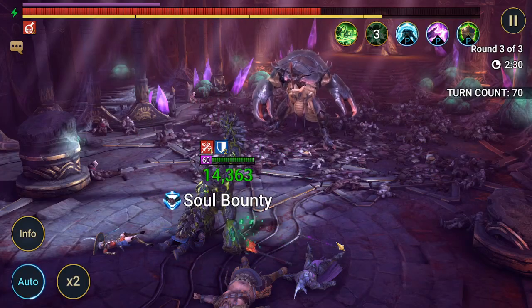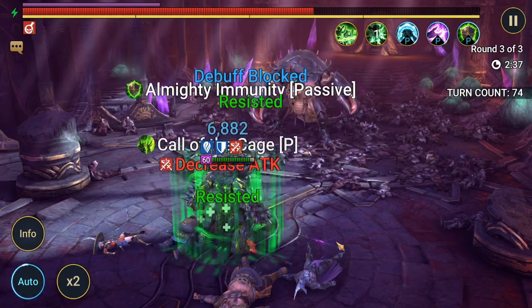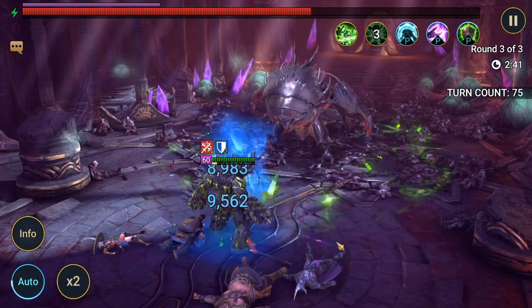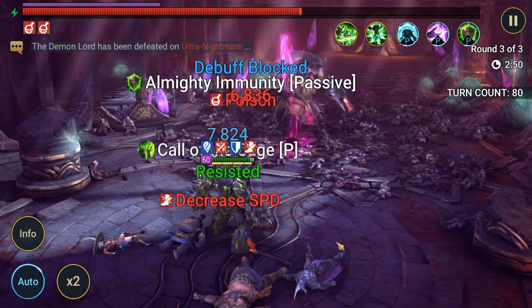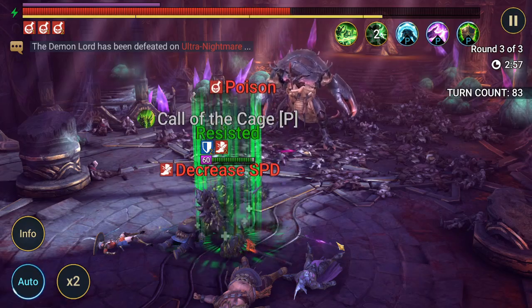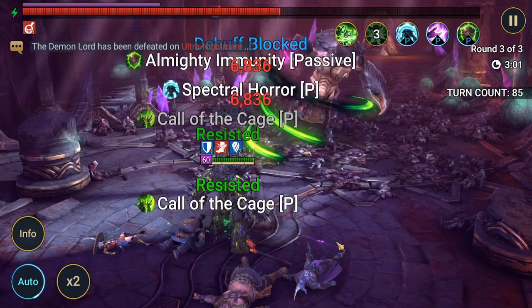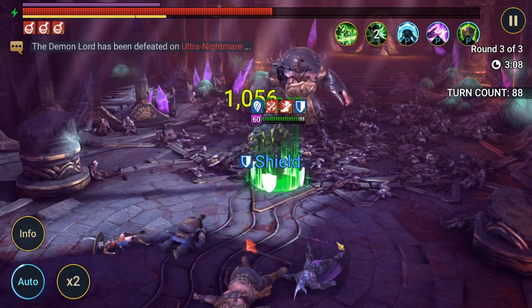One thing I forgot to mention about the masteries — I chose a tier 5 mastery in support to have a chance of extending the duration of the debuffs, in this case the poison debuffs, by one turn. You can choose the other one that gives 5% more chance of placing any debuffs.